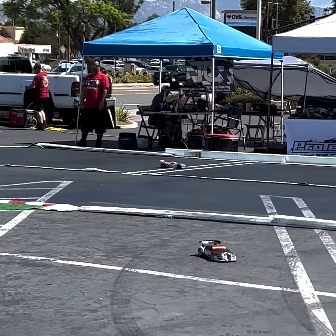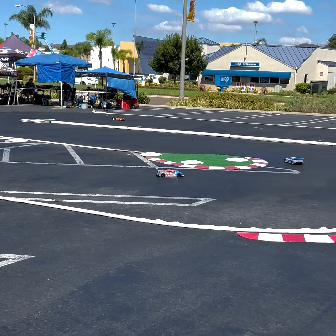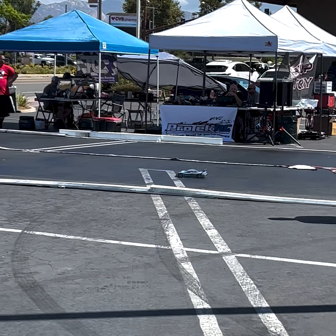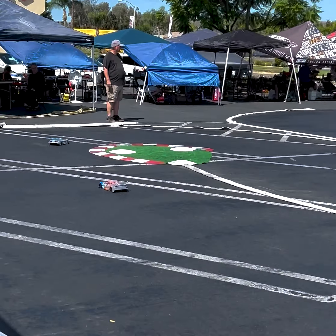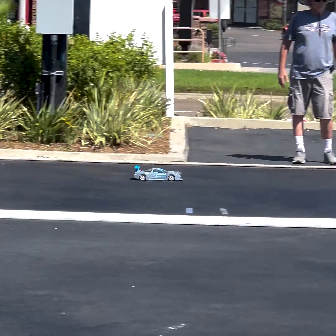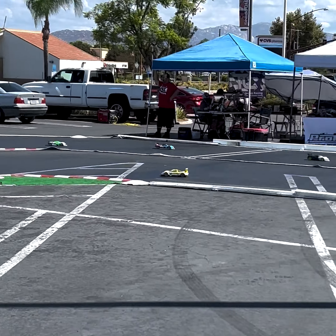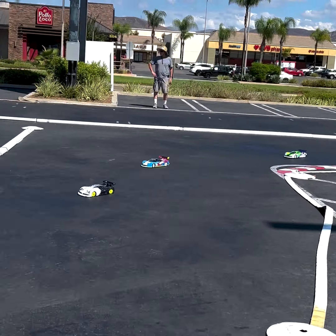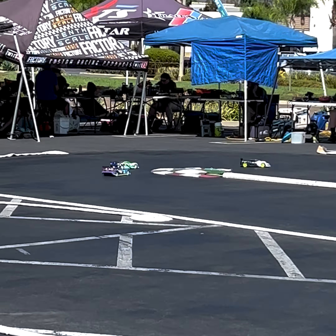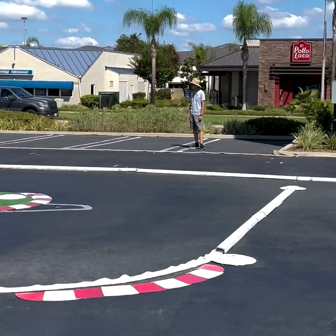Jerry finds himself in the lead, right behind Brandon — they are within 500s. First and second down the back straightaway. It looks like gray is the color to have on your car today. Someone going wrong and off the track there — that was John Cadill. You've got a big push in that car.